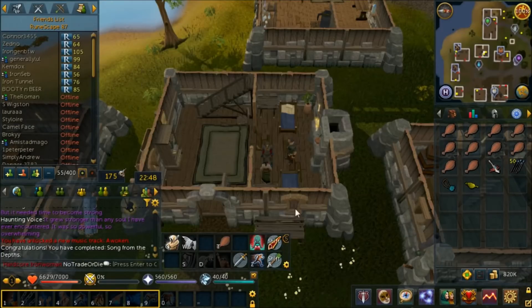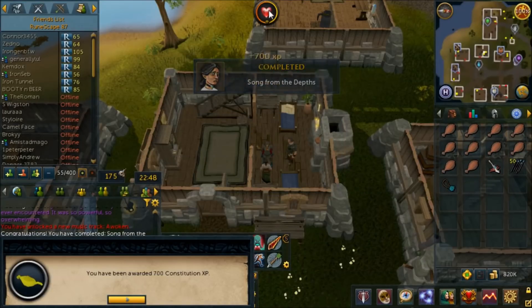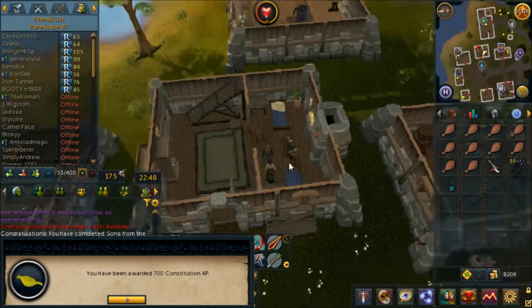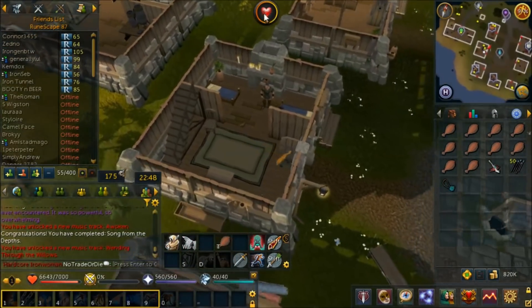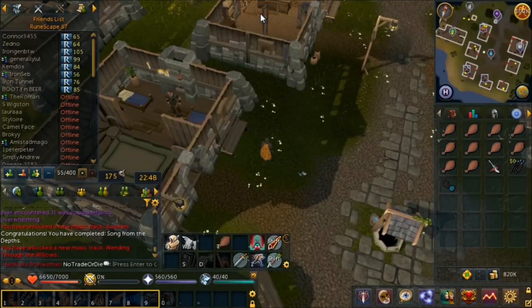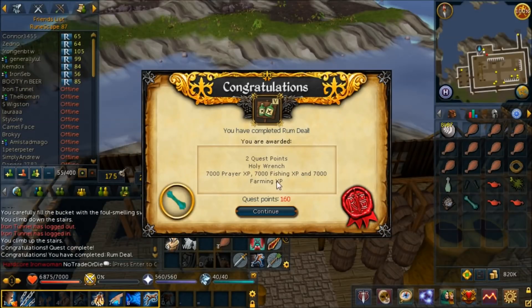75 Firemaking - yeah boy! Song from the Depths is completed - the noobiest quest, I don't know how I didn't do this already. Best reward is 700 Constitution XP. If I'd killed three more things I could have timed a Constitution level as a joke. Now we can one day do QBD and turn this into a Royal Crossbow - probably in about a month.